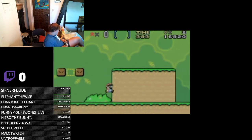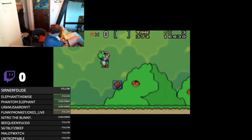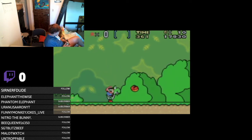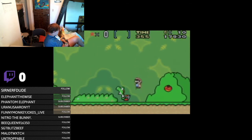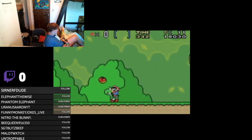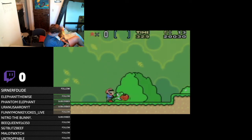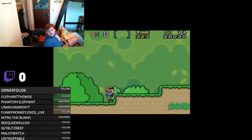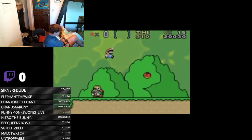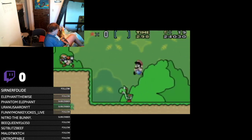Oh, so we gotta go to the yellow switch thing to turn those on. Oh, we got Yoshi! So B is Yoshi's tongue. We can't spin jump with Yoshi. We can't spin jump with Yoshi. If we have Yoshi, we essentially have infinite health, since we can jump on and off Yoshi however much we want.